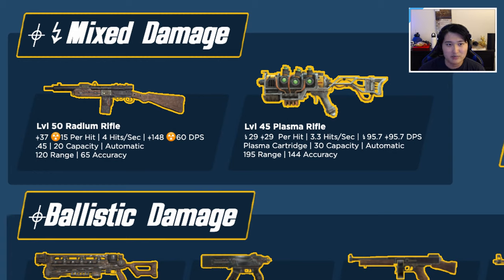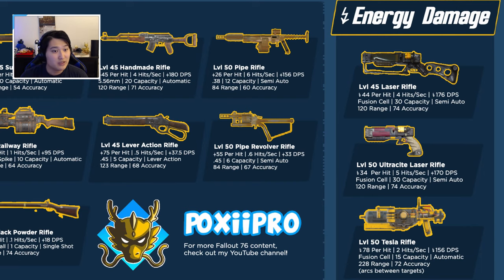The radium rifle clocks in at 148 plus 60 radiation DPS. The plasma rifle does 95.7 times two for mixed energy and ballistic damage. The plasma rifle is fully automatic with decent range and accuracy — not a bad option. The radium rifle I just don't think is a very good pick compared to other weapons on this list. Radium rifle is kind of lackluster; plasma rifle is not too bad.